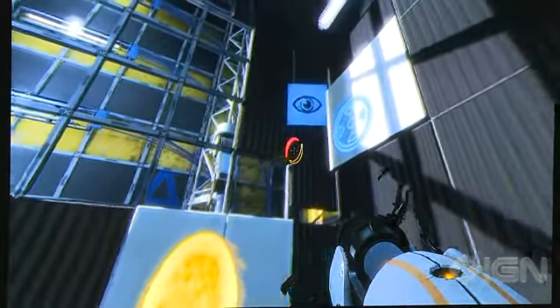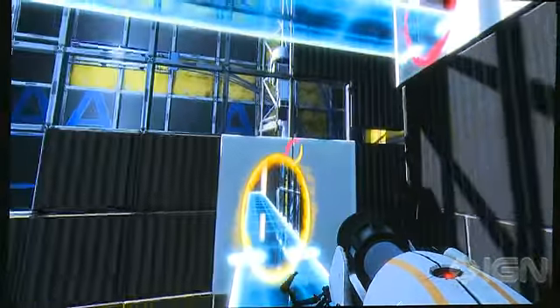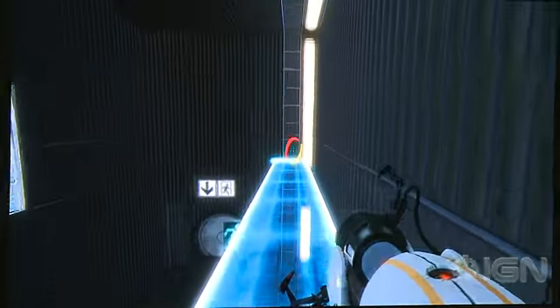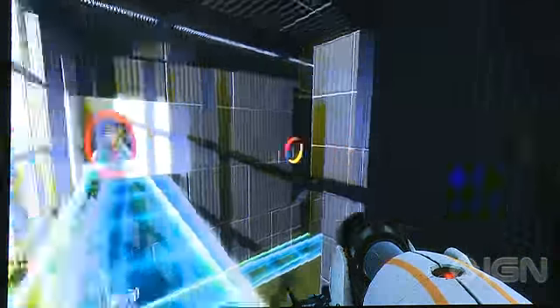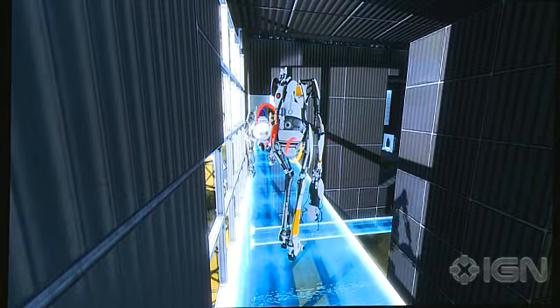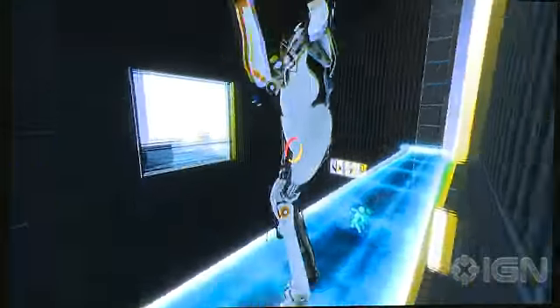I'll hand you to Garnet. There you go. So you've got the other portal there, and now you've extended the bridge that Matt had already extended. So using all four portals, you can make some fairly complicated bridge structures. So Garnet, if you want to wave over there, go ahead.